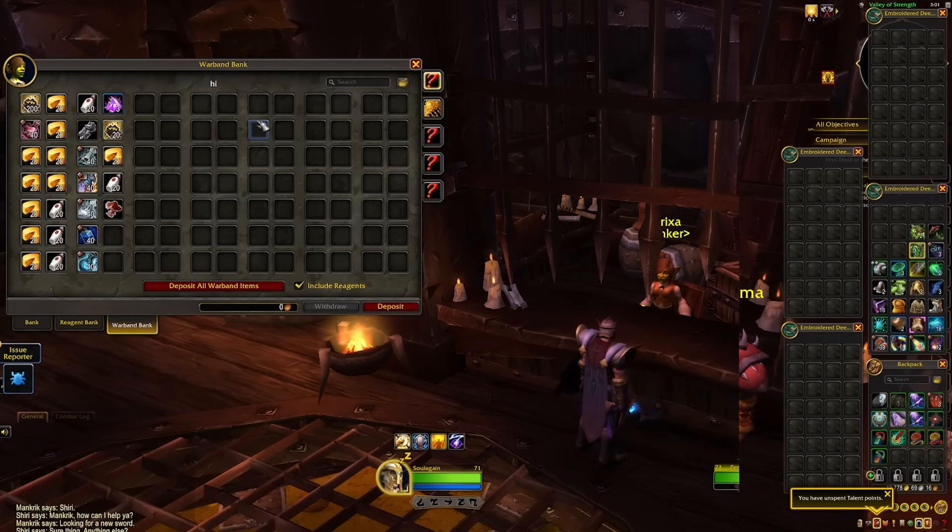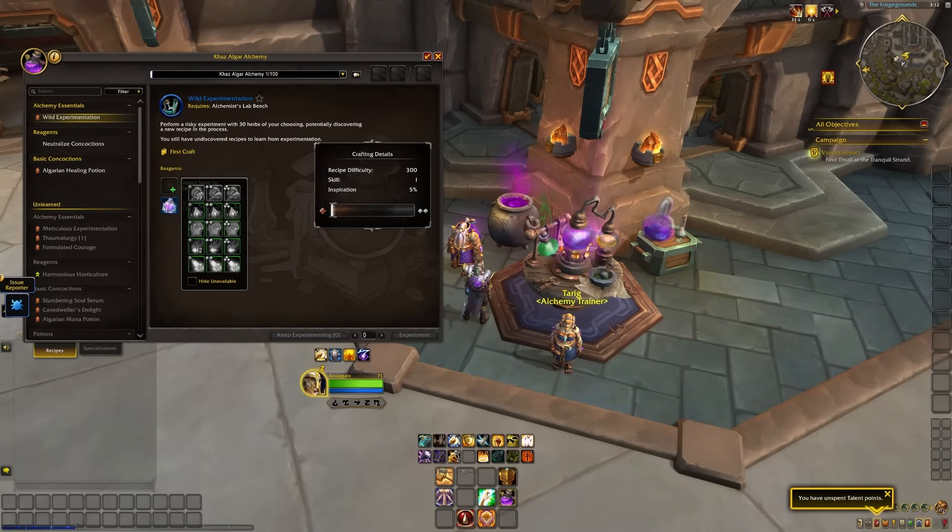The one thing I did not get working was being able to craft or otherwise do things directly from the account-wide bank. I'm an alchemist and I wanted to grind up some herbs, but while the client does show the count of items in my bank, I can't access or use them for crafting. This sounds like a bug — it's an announced feature so we'll hold off and say it's not working right now, but maybe it will work sometime soon.